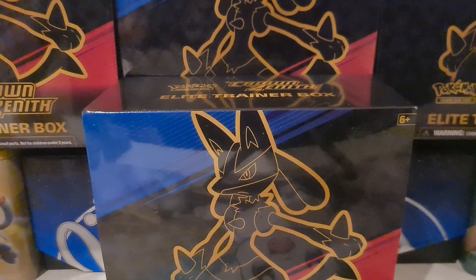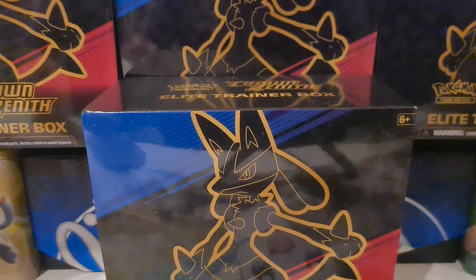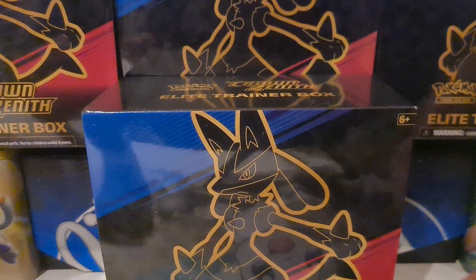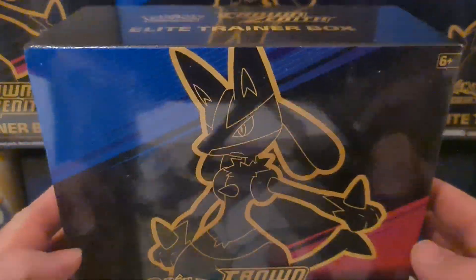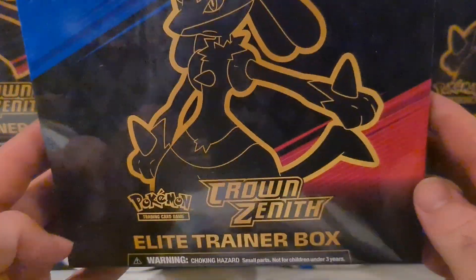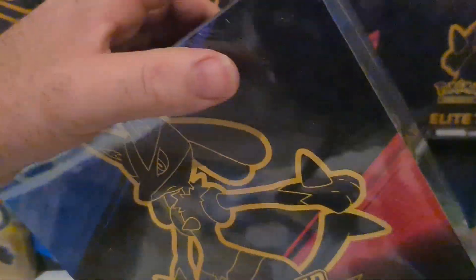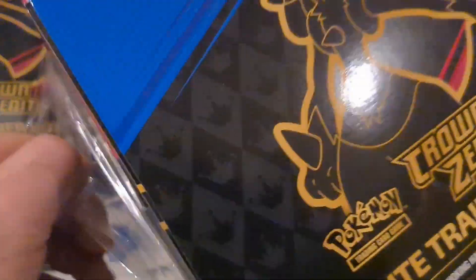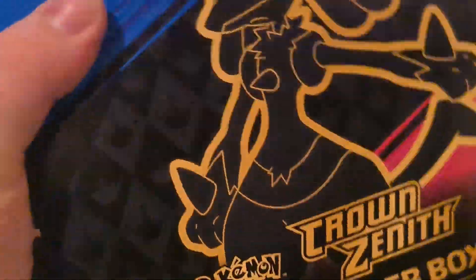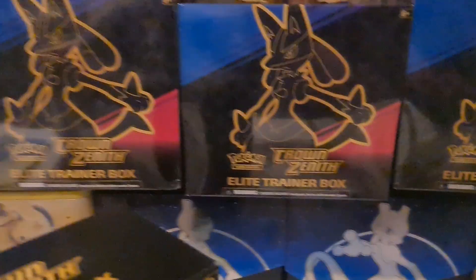What is going on ladies and gentlemen, welcome back to the channel and welcome to a new year! Right in front of us we have the one and only Crown Zenith Elite Trainer Box. This is the last set in the Sword and Shield era of Pokemon TCG. The set is about a week late, so I do apologize about that — I only just posted a picture on the Instagram page a couple of days ago of me getting all these other lovely ETBs.